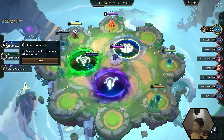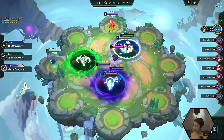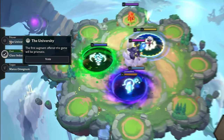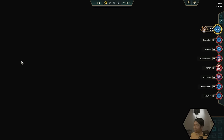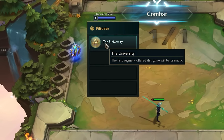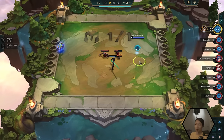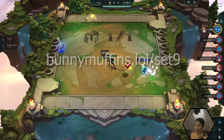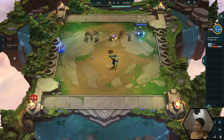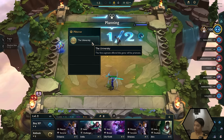Now that the game has started, there are a bunch of portals and you can choose what type of map you're playing on. Every player gets one vote — it's kind of like a democracy — and then the game randomly picks which portal is going to be the theme of today's game. This game it randomized into Piltover's the University, so the first augment offered this game will be prismatic. You can read all of these on my website bunnymuffins.lol if you want to review every single one before you even play.